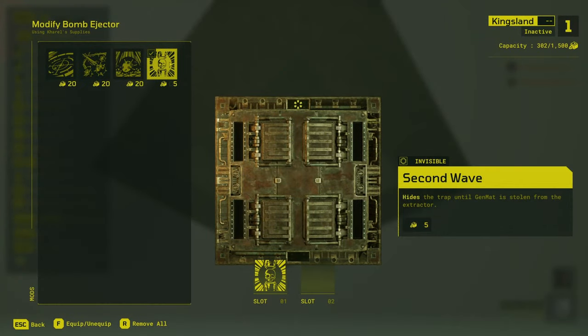The Second Wave mod is of course the same as all of the other surface traps. The trap will not be destroyable or visible until the raider picks up the gen mat, at which point the trap will appear and become destructible, and it'll undergo that usual four second arming cycle before it can target the raider and fire.